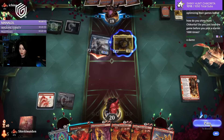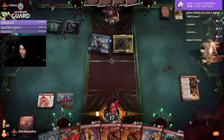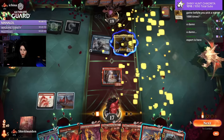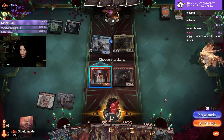How do you shiny hunt Chikorita? Well, we're going to do it in the new Pokémon, which is Violet. You can just catch them in the wild, I think. You should be able to catch them in the wild.